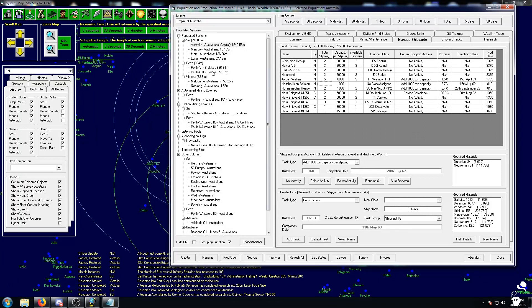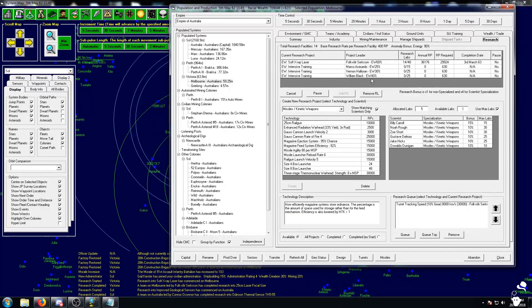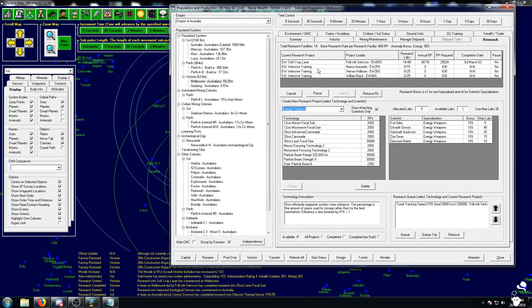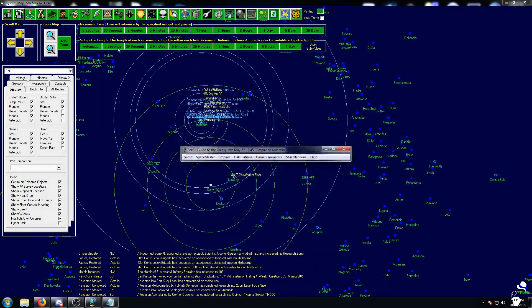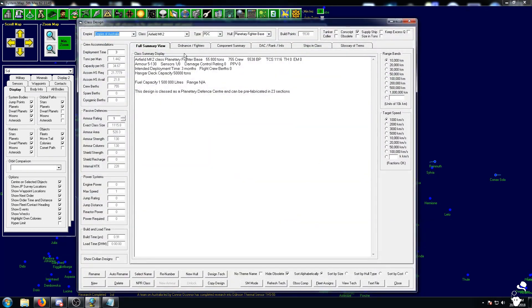Thermal sensor and 25 centimeter laser is done. Now we're working on soft x-ray. 30 centimeter — queue that up. I just want the big lasers. We have all of our sensors; we should now be able to make our ships.